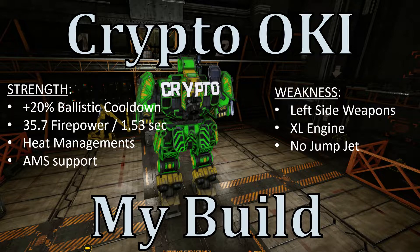One of the weaknesses of this mech is the left-side weapon placement. I don't know why they only put them on the left side, but because of that you can target the Wolverine and take it out of commission just by shooting its left side. Another weakness is the XL engine — I'm not a big fan of it, but to make this build work you have to use an XL engine. And of course there's no jump jet, since the mech comes with jump jet capability but I removed it — and any time you remove something, I consider that a weakness.